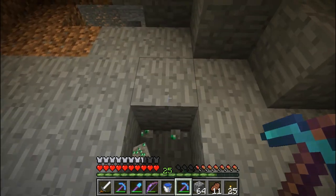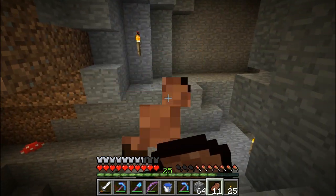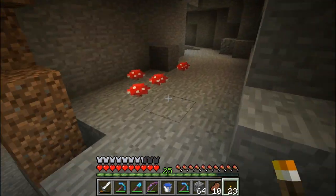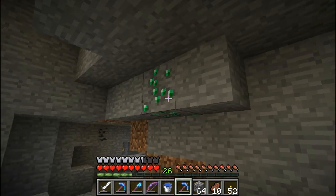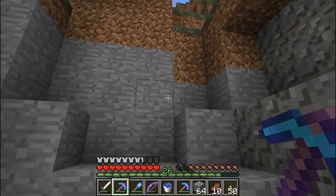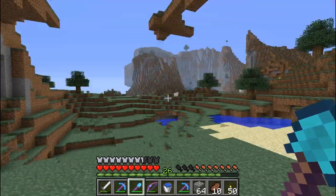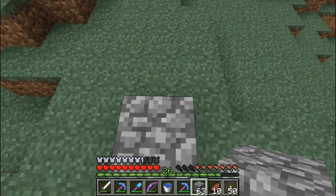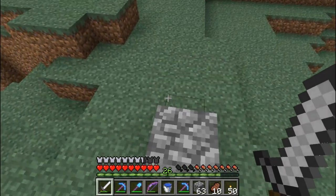I don't see anything too exciting over here. It's a nice big ravine but I think I'm going to head back in the direction I came to get back into the extreme hills, because the main reason I'm out here is to collect emerald ore — they're pretty, they're rare blocks, and I would enjoy collecting them and possibly placing them decoratively in some structure. I have apparently wandered back into the extreme hills biome because there's more emerald ore — huzzah! And I found some more of my own torches.